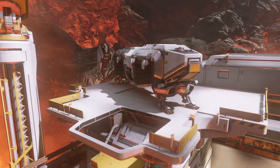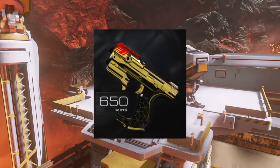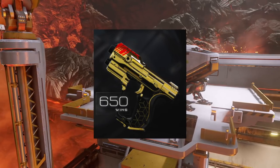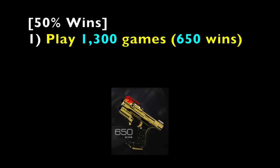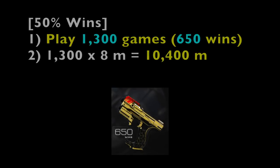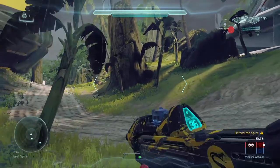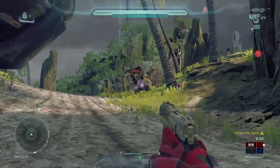What if you want the Gilded Target Master skin? With the same 50% win percentage and 8 minutes per match, you need to play 1,300 games to get 650 wins. That's 10,400 minutes of play time, and dividing by 60 gives you 173.3 hours of play time to unlock the Gilded Target Master weapon skin. 1,300 games — that is crazy.